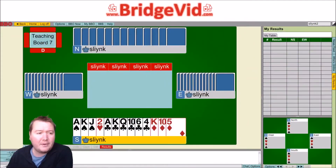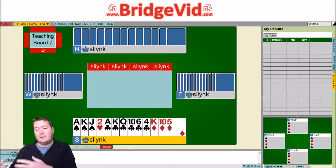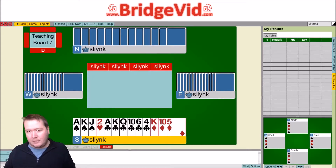Let's talk about how I bid this hand. You have a 20 count with a 6-card club suit, so this starts the question off: do you open a Game Force or do you open one club? What you want to do is try and plan your rebid — how are you going to show this hand if you open one club, or if you open two clubs?